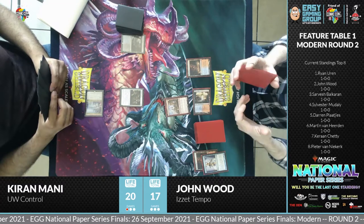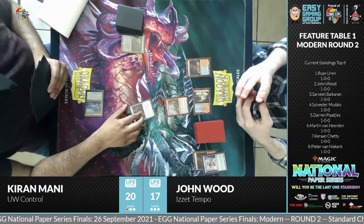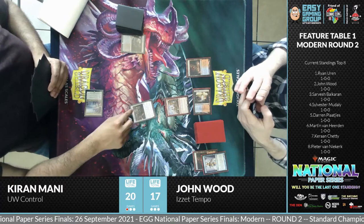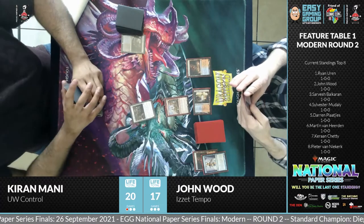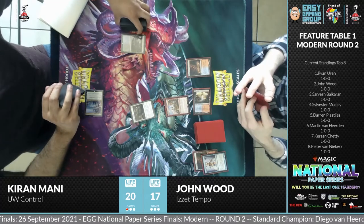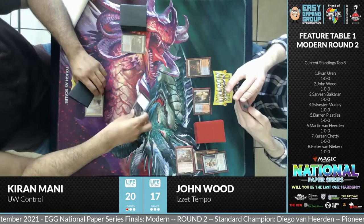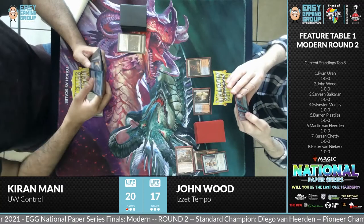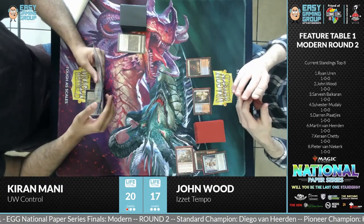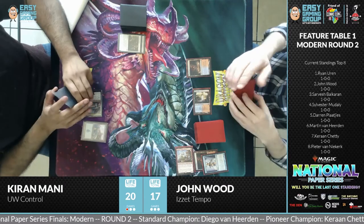Regarding legendary creatures — you can only have one legendary creature in play at a time, but you can have four copies in your deck. Prismatic Ending is coming in again as a huge help for Kiran. That's the third time he's played it — as we mentioned, this is going to be a big card in the format. It fits into many different archetypes and colors — just getting rid of the Ragavan threat.